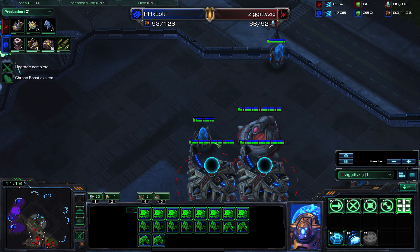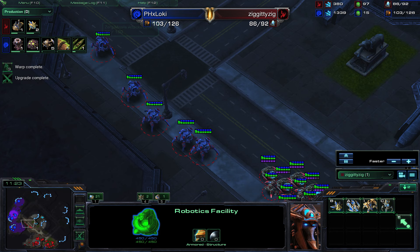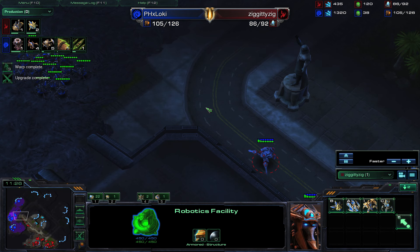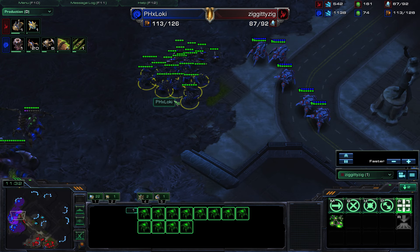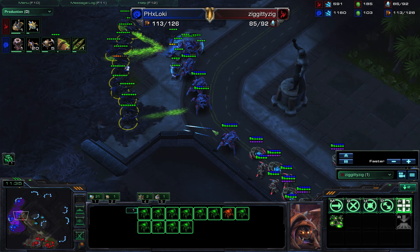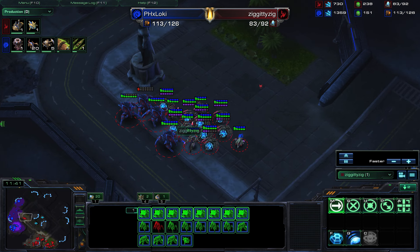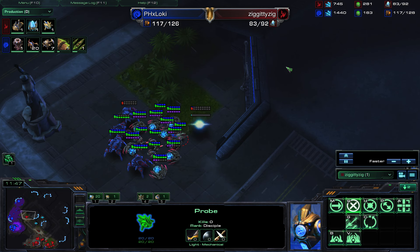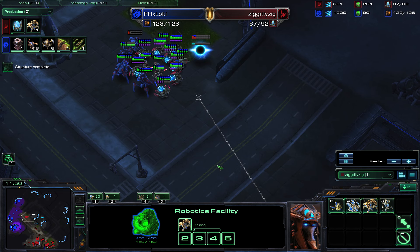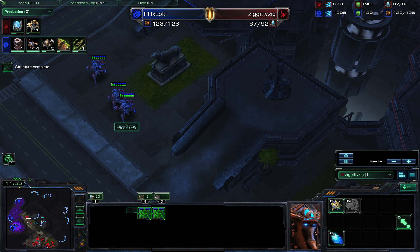Do you see the three-gate robo I was working on? Do you know what this has done so far? It's made one observer and that's it. And then I come up here and I forget — look at all that. Those roaches are going to absolutely destroy me unless I attack all at once, which I didn't do. I think I'm going to be all spiffy — micro, micro, micro. Finally getting out one single immortal. That is it.